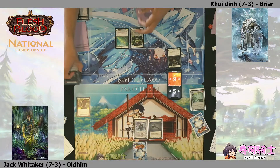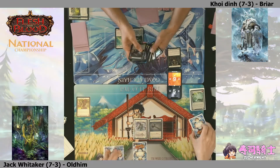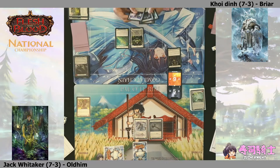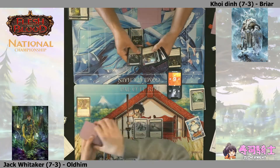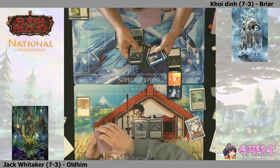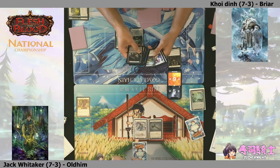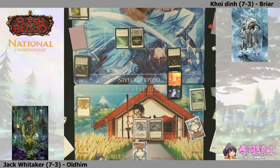Without that Rejuvenate, we can see there's a Bramble Spark and a Singe - he was facing down lethal damage next turn. Jack is keeping himself in this game. The young Oldhim player has taken a trip to the fountain of youth and he's feeling a little bit healthier now. Rejuvenate can heavily disrupt your opponent's game plan - if they've counted the arcane damage left in their deck and suddenly have to deal with three more life, it really throws you off.